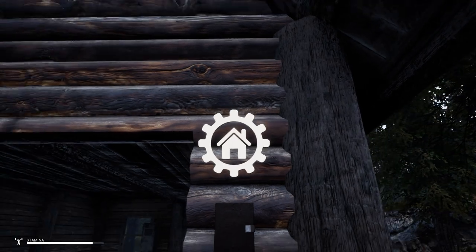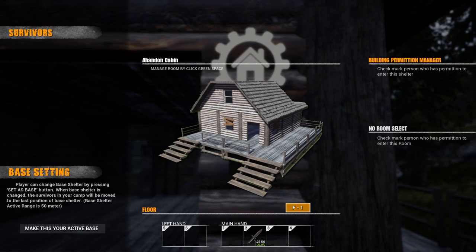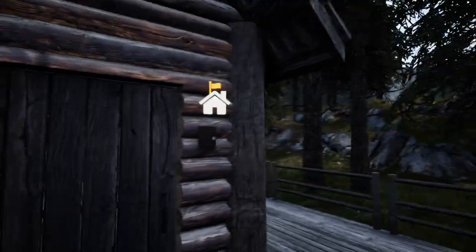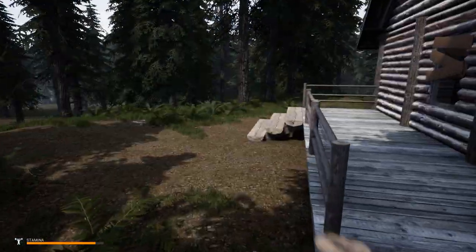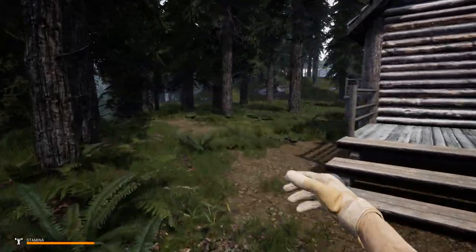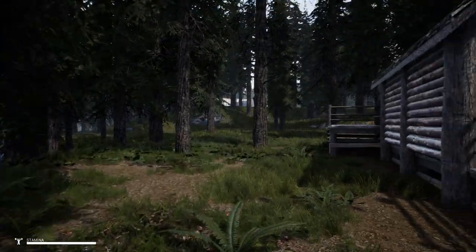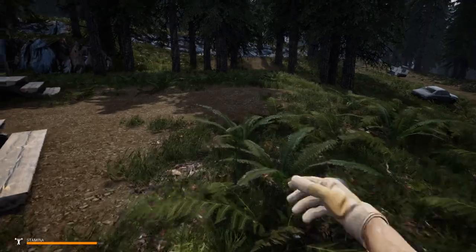We are going to make this our base for the time being. I don't think I'm going to stay here permanently, but this is definitely a place we can start out at. We've got to look out because there is a bear around here somewhere. That gas station right there — the bear is not very forgiving. He's very mean and he will attack you if you get too close to him.